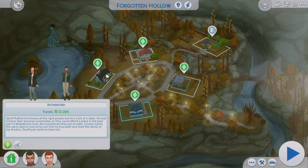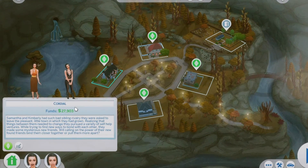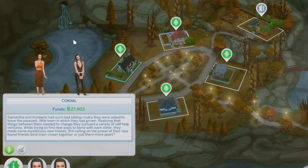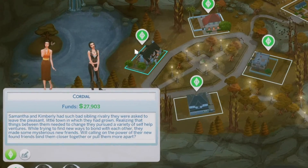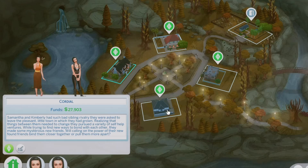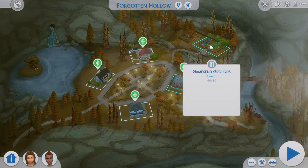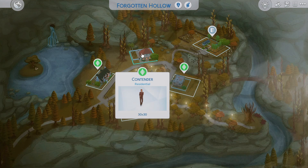With the Sims 2, when we got the Free Time expansion it did add in some fantasy elements — added in witches and stuff like that. So Forgotten Hollow does add some of those characters in here. We do have the Cordell sisters here, who were supposed to be witches in the Sims 2 Free Time, and they're kind of reflective of the Pleasant sisters. A lot of these have been added in here and it just looks so, so good.